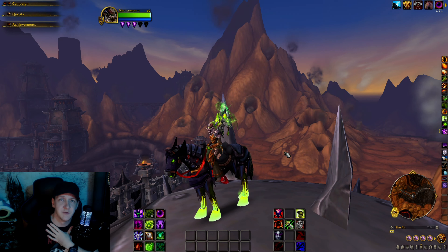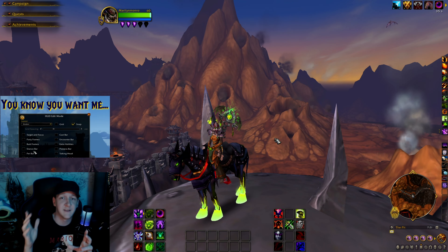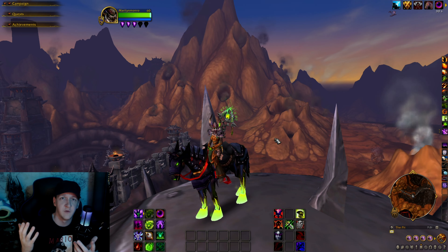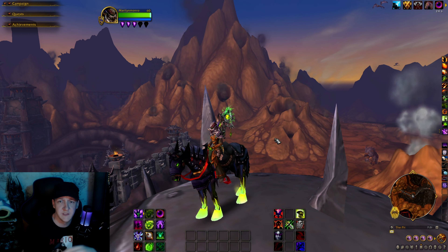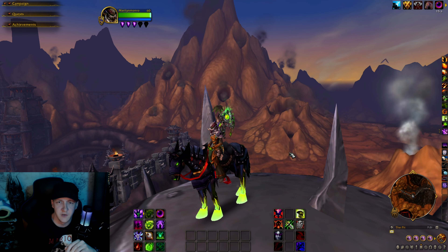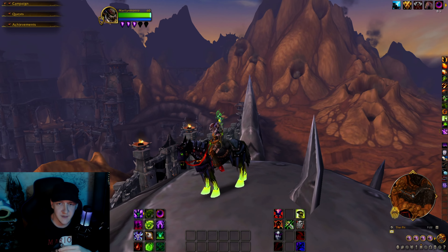Just going over my personal UI setup for my Destro Lock. I know we just did a video before looking at the customizations, and I have to say I absolutely love it. There are things you can do to improve it — weak auras to resize your mini map, a couple of other add-ons, little tweaks you can find on your own, but overall it does its job very well.